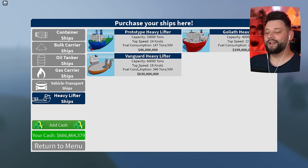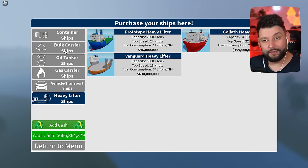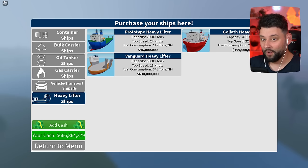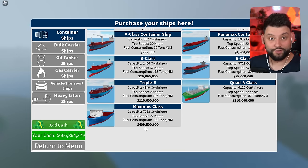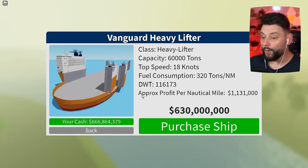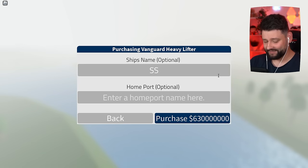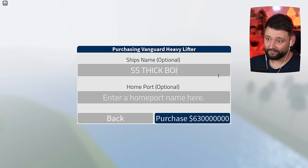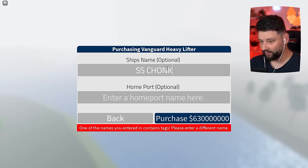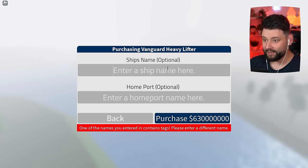Let's go buy the ship! The Vanguard heavy lifter — is it the most expensive ship in the game? I think it might be. Before this, it was the Maximus at 409 million. This one is 630 million — my bank account is about to cry. But you can make an approximate profit of 1.1 million per nautical mile, so I might become a billionaire. Let's purchase it. We're gonna call it the SS Thick Boy — nope, can't have that. SS Chunky Boy? Nope, still can't.